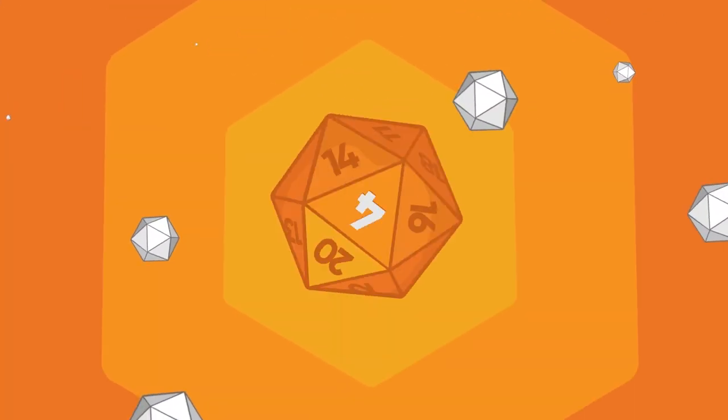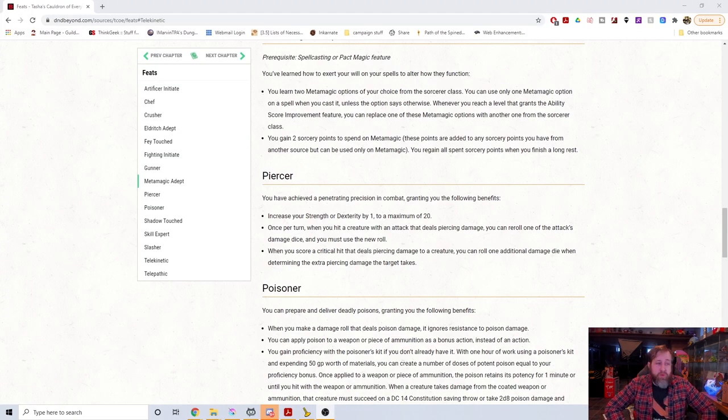Number 4: Piercer. In my mind, Piercer is the best of the weapon feats, because it doesn't necessarily have to be a weapon either — it's just when you deal that type of damage from an attack. It's the most usable all the time. It gives Strength or Dexterity plus one, and once per turn, when you hit a creature with an attack that deals piercing damage, you can reroll one of the attack's damage dice and must use the new one. It's sort of like a mini Savage Attacker in that it lets you reroll.